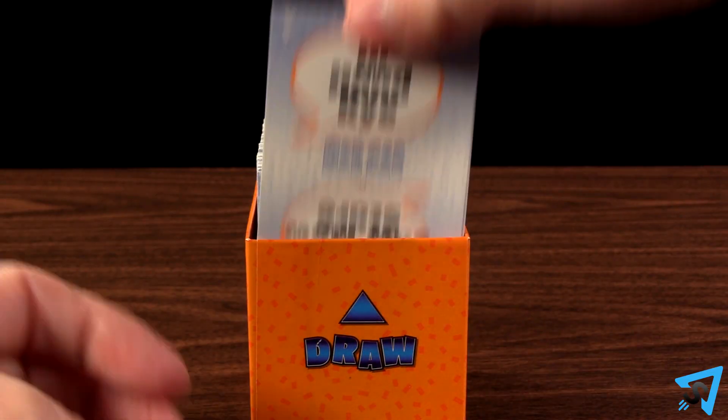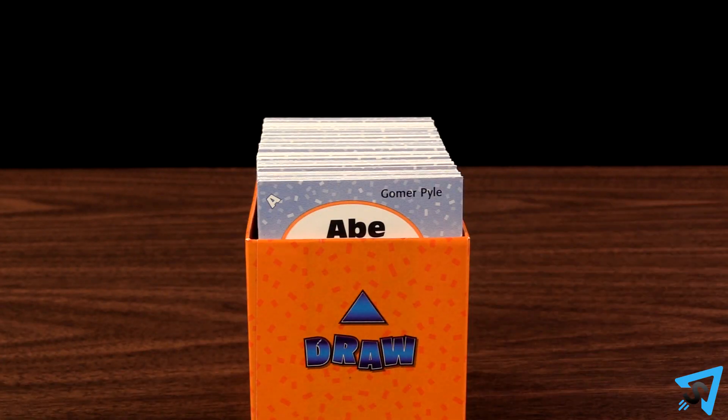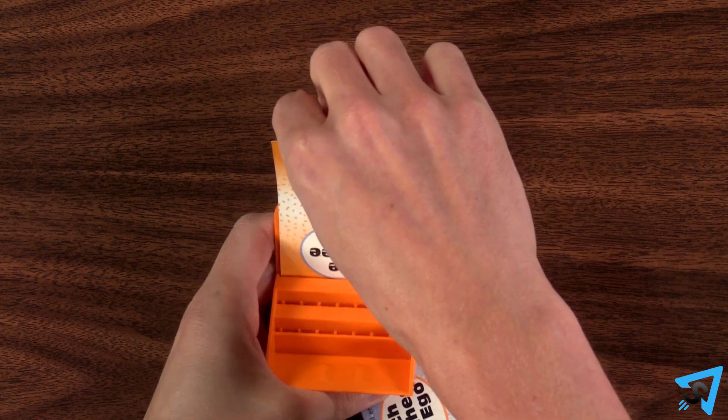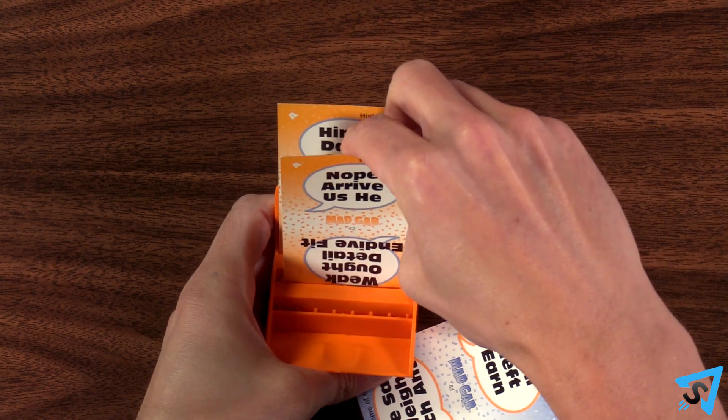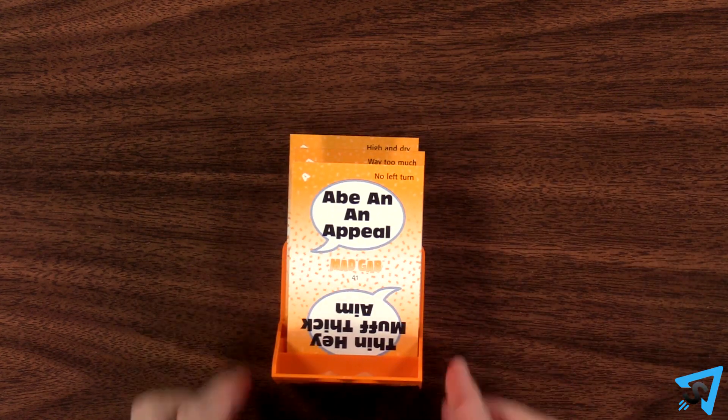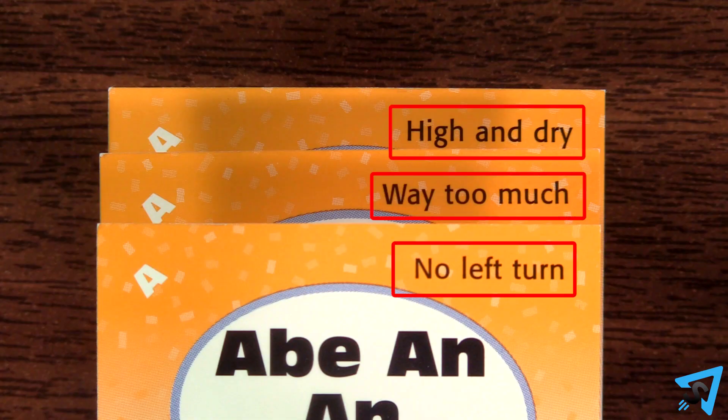Team two draws three cards from the draw end of the box, keeps them hidden from team one and the stealer, and places them in the flipper in the order they were drawn, facing away — one card in each slot. The answer for each card is written on the reverse side in the top right.